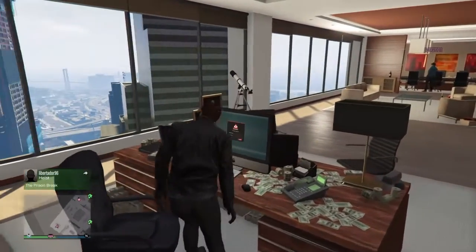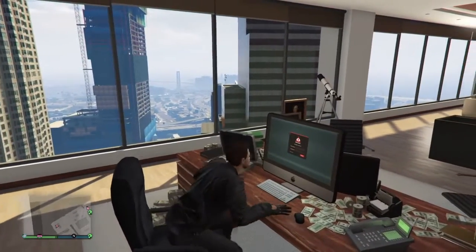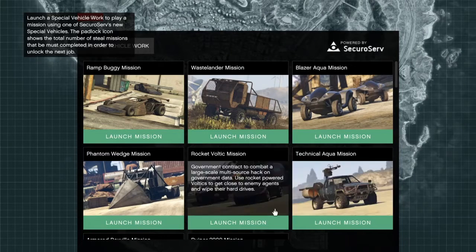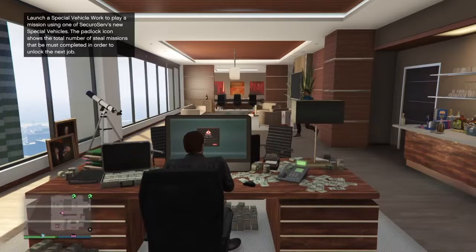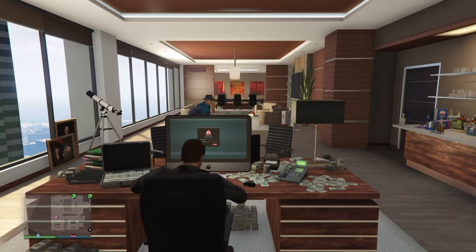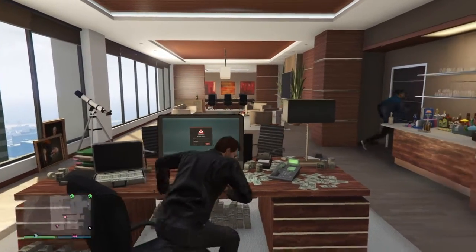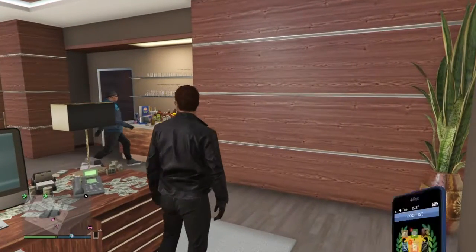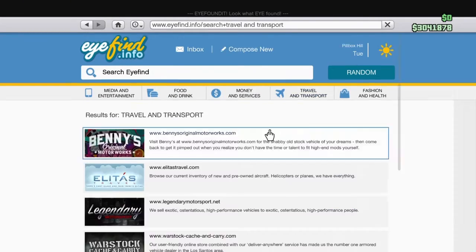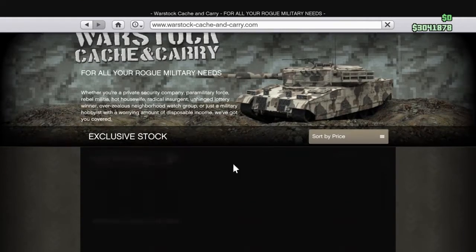I did the CEO trade price mission that gives you a discount of about a million dollars. It's special vehicle work — you do that Rocket Voltic mission and it brings it down a million dollars to two million eight hundred thousand.